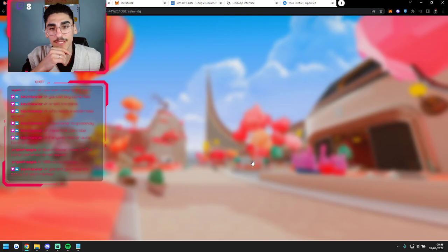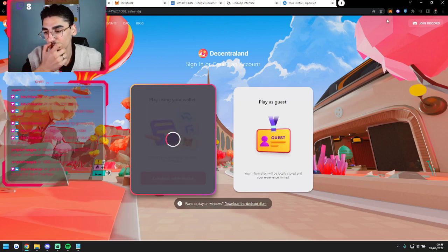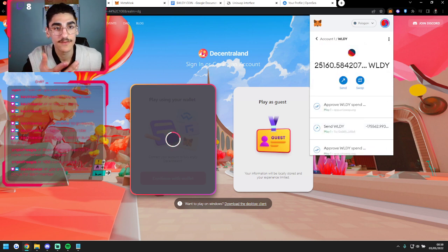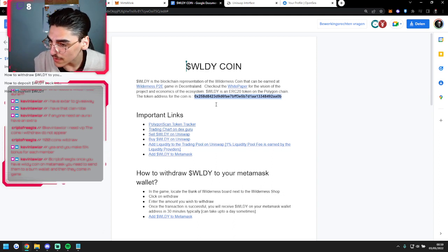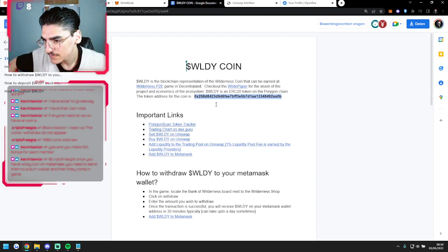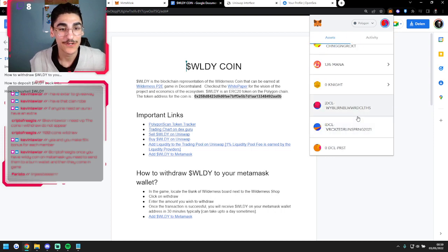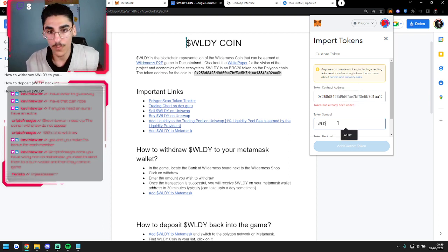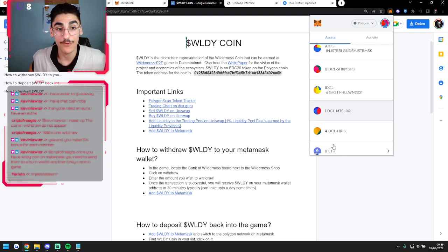If you save that, you now have the Polygon network. But you can't play Decentraland when you're on the Polygon network — that's kind of annoying, but you have to deal with it. If you go to the Ethereum network, you can play; if you go to Polygon, you can't. So we added the Polygon network, and now we need to add the WildyCoin. Copy the token address, scroll down, click 'Import tokens', paste it — that token symbol is Wildy, and the token decimal will be 18.